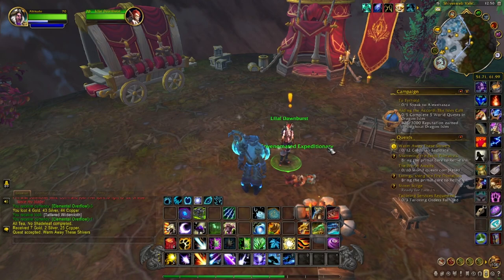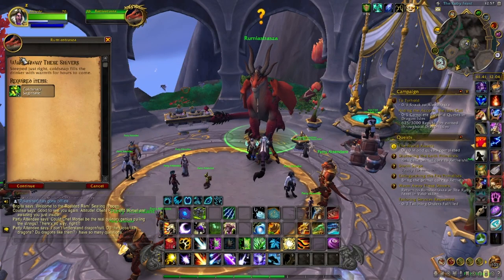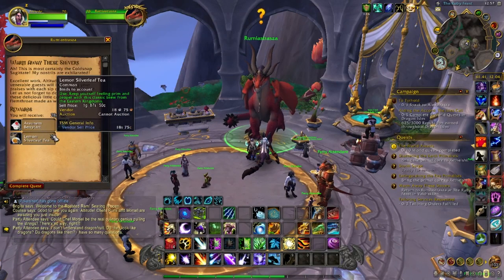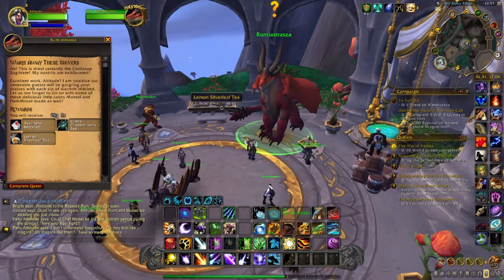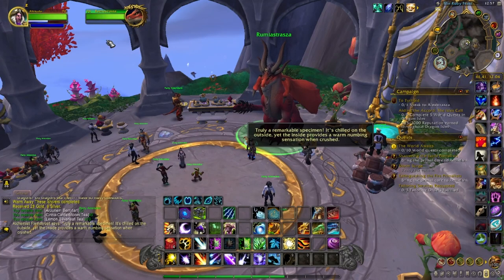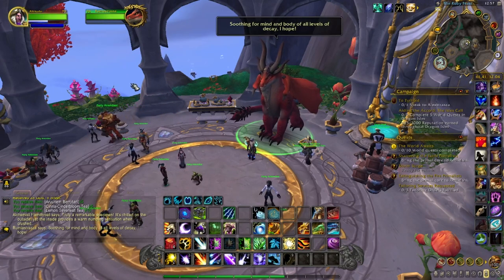The fourth quest in this chain is locked behind the Chromie quest chain in Thaldrasis — I'll put all the details in the description. Before you can see that NPC, you've got to do the Chromie quest chain up to a certain point. We'll head back to the Ruby Feast to turn this quest in. When you turn it in, she'll give you some items — eat these items and it will go towards the achievement. These items are usually on the table too, so you can pick them up there. She won't give you another quest until tomorrow, and since these quests won't show on the map, you just have to remember to come back. After seven days you'll get the last quest.